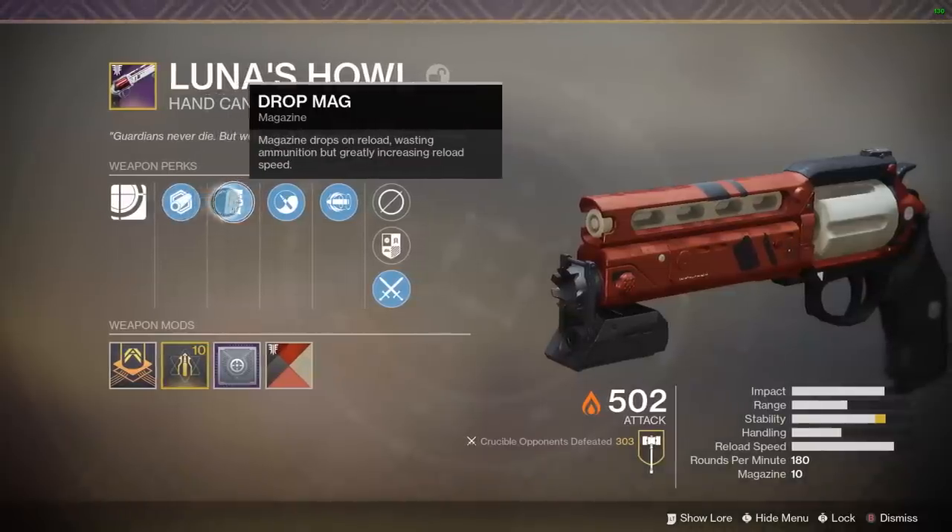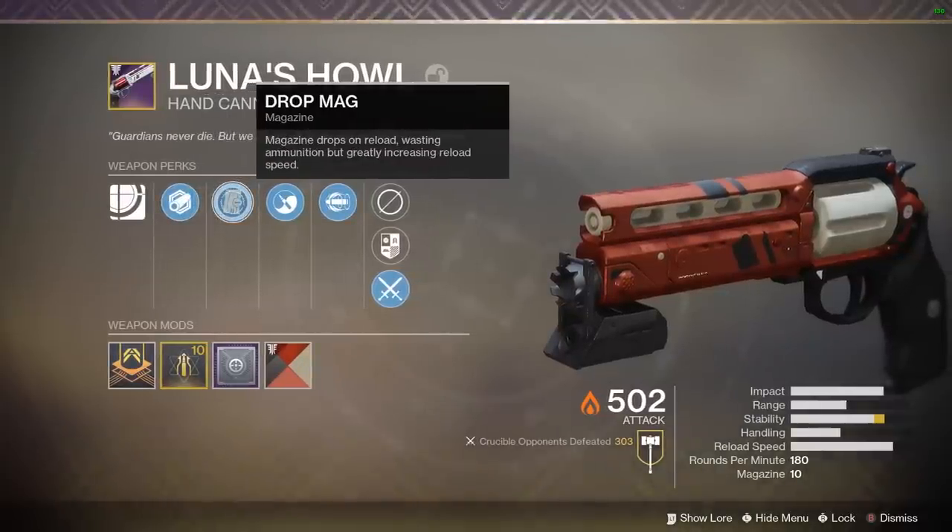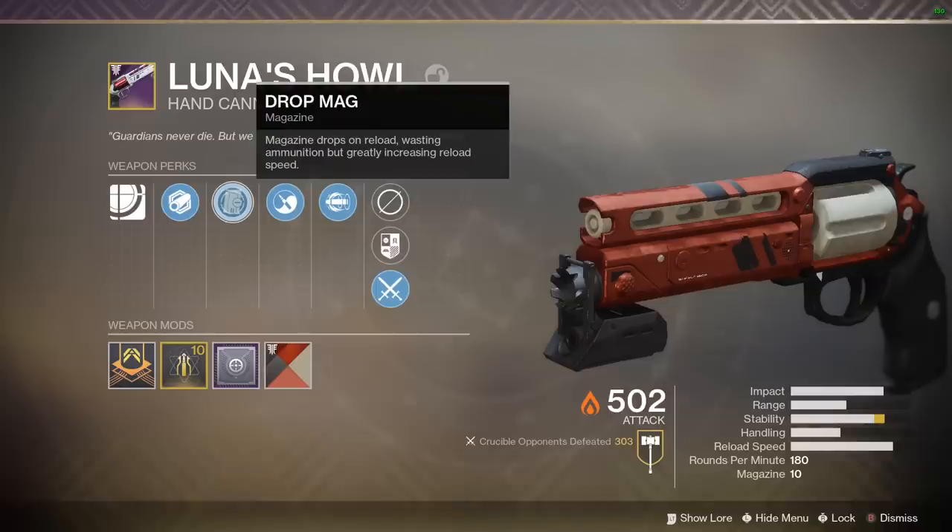As far as noticeable perks go, we have Drop Mag, Zen Moment, and Magnificent Howl. Starting with Drop Mag, this allows us to have a very fast reload speed on the weapon, but it wastes remaining ammo in the mag whenever you reload. So whatever bullets you have left in your mag will effectively be wasted every time you reload, as a tradeoff for an incredibly fast reload speed.